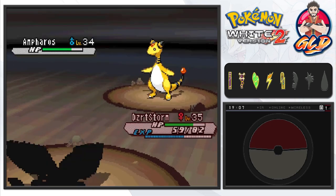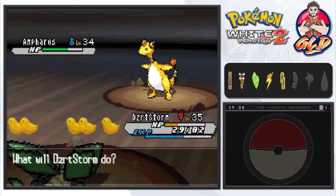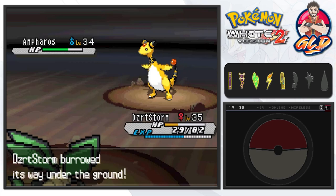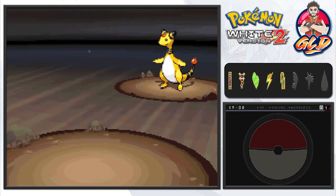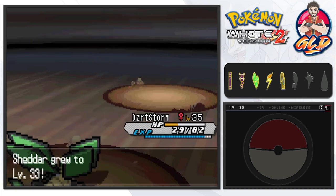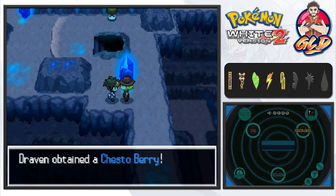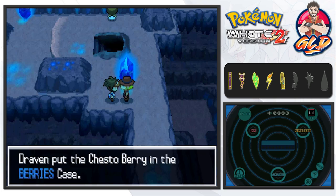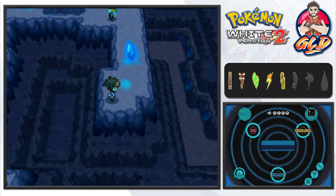Here comes a Take Down attack. Let's look at Butkis and figure out what I was checking earlier. Dig attack does the trick — there we go. After defeating this trainer we grow a level to 33, and we get ourselves a Chesto Berry which can be used for sleep situations in battle.